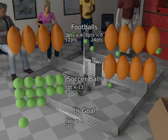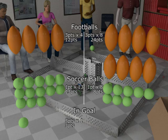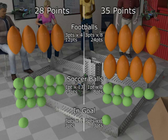Robot Two scored eight footballs — each worth three points — for 24 points. Robot Two scored eight soccer balls at one point each for eight points, and one soccer ball in the goal for three points. This gives Robot Two a total of 35 points. Robot Two wins by a score of 35 to 28.